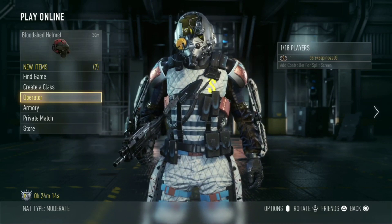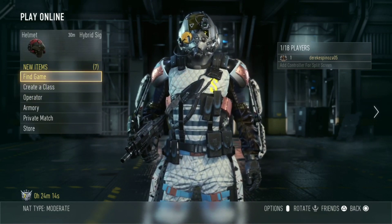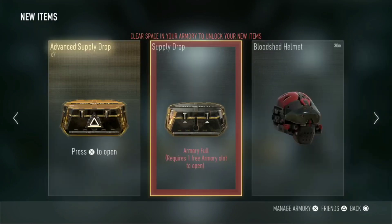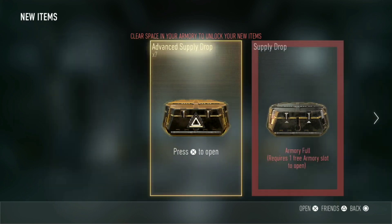So for this video I'm going to do a gameplay, but before the gameplay we're going to do a little bit of an Advanced Supply Drop opening. We got 7 Supply Drops here — 7 Advanced Supply Drops. We don't have enough storage space yet, so we're going to do a little small Advanced Supply Drop opening for the beginning of the video. I hope you guys enjoy. If you do, like and subscribe. So first Supply Drop here.